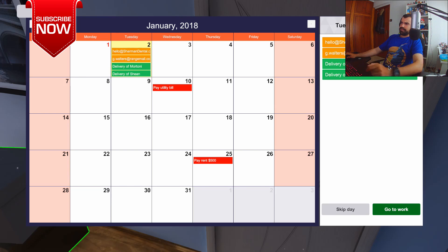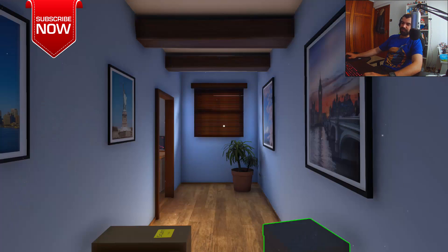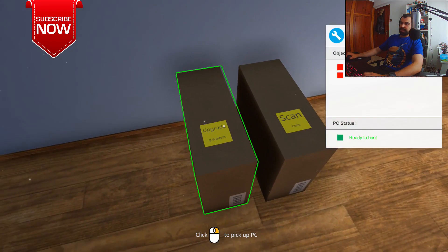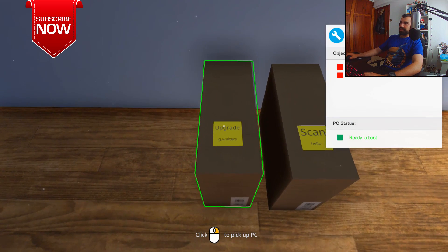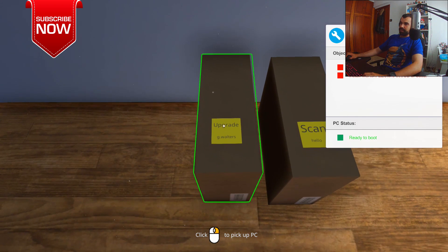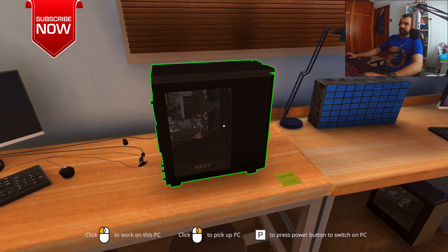Oh, it was not a power supply unit — it was a hard drive, a normal hard drive. My parts are here, new parts have arrived — click on the boxes to put them in your inventory. So these are the orders: a hard drive and the graphics card, a GeForce GTX 970. I picked them up and these are the PCs of my clients. Let's start with G. Walters — he wants the new hard drive I just bought installed in his PC, so I'm going to plug it into the screen.